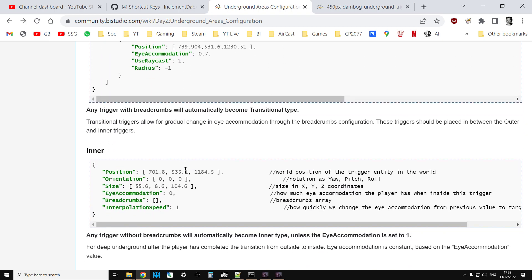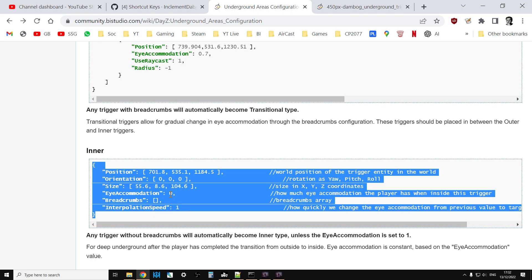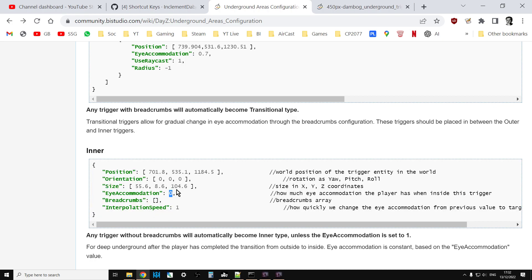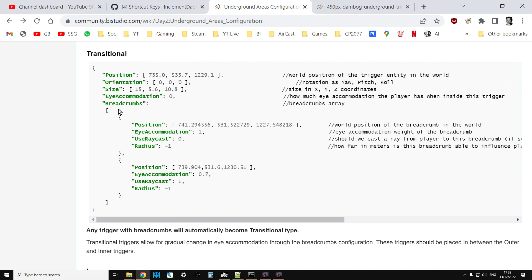The inner trigger is basically exactly the same, but you have an eye accommodation of zero, which means it's pitch black. So imagine at the beginning of the tunnel you'd have the outer, and at the end of the tunnel where it's pitch black you have the inner. The transitional ones are the ones in the middle.